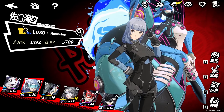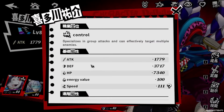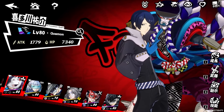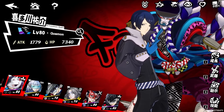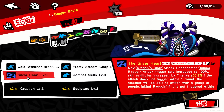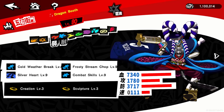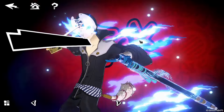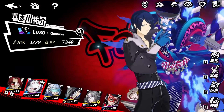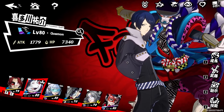Yusuke is built off defense — think of defense as his attack, that's all you need to know. The more defense and crit rate, the better. He has counters that can proc at any time and a built-in counter that gives him a shield plus an AoE counter when attacked, proccing every two turns. My Yusuke is essentially free-to-play with a five-star weapon, and he's able to deal a ton of damage while bringing a different play style.